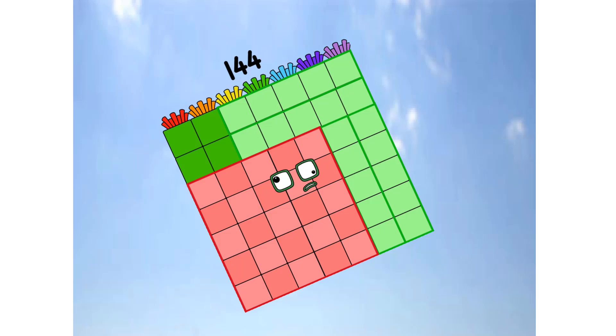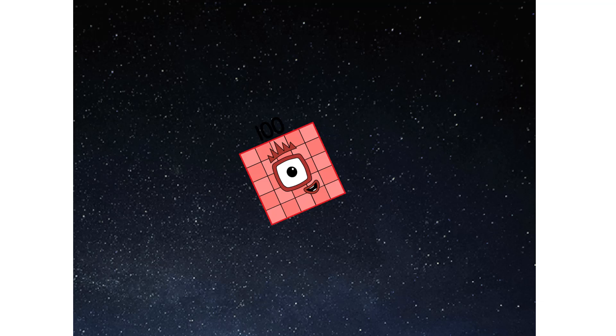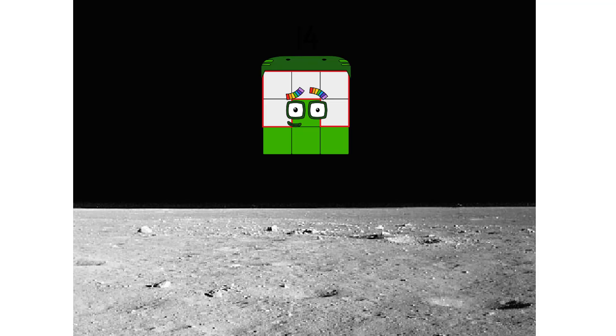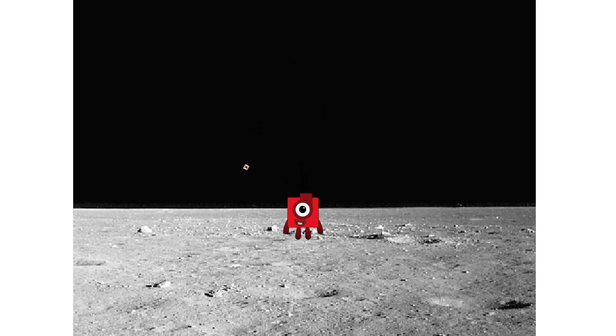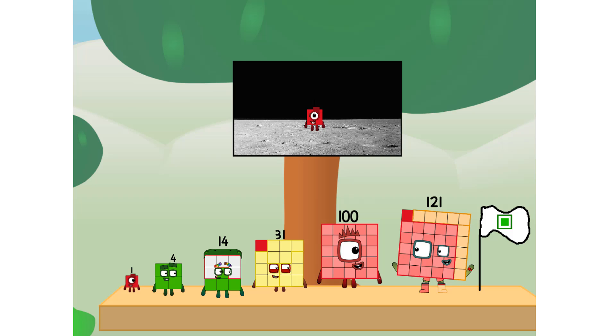Achoo! We've reached space. Second stage complete. Achoo! Entering lunar orbit. Launching lunar lander. Achoo! The square has landed. We did it! The only thing left now is to plant the square club flag. Numberland, we have a problem. I forgot the flag.